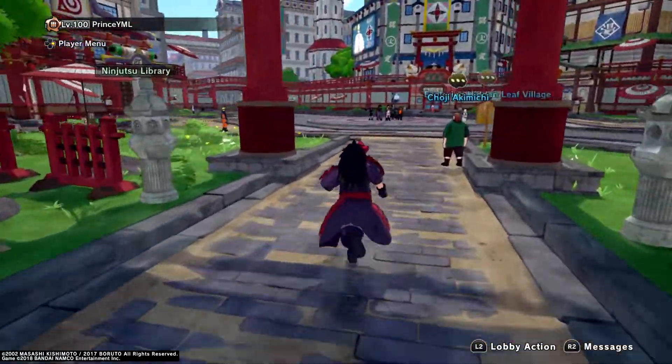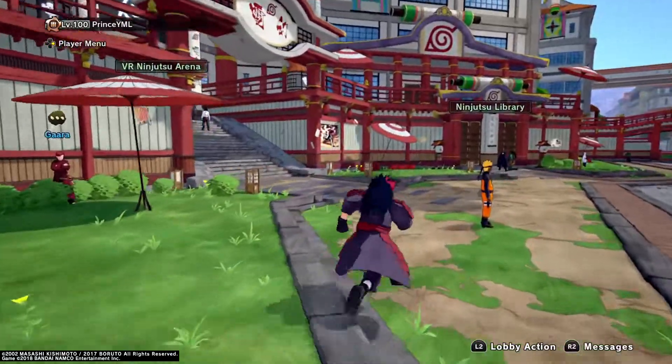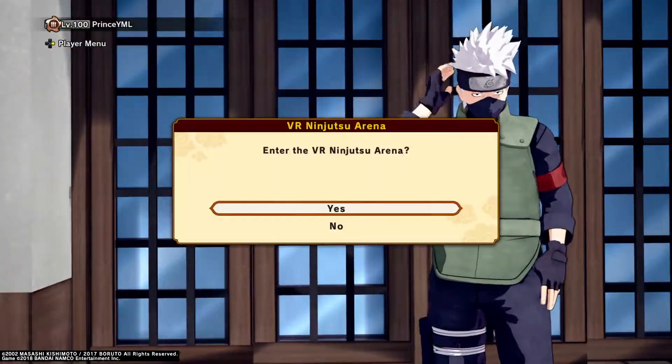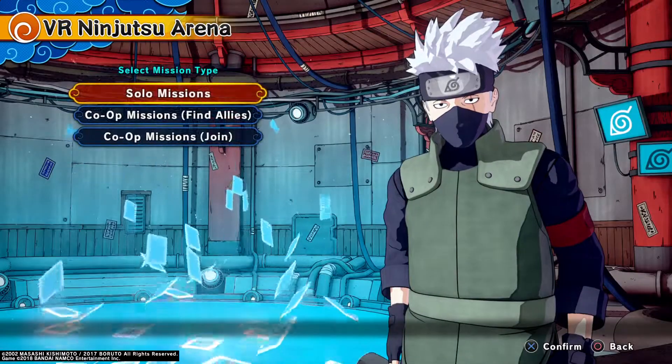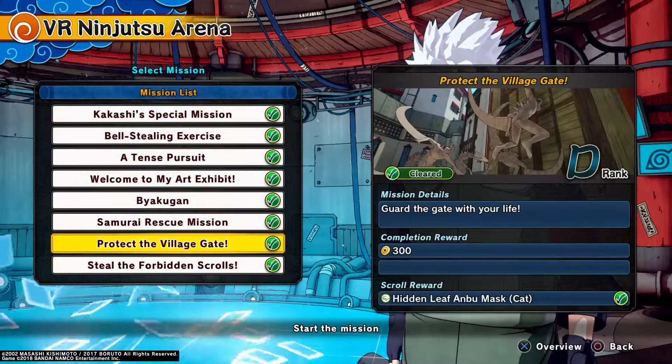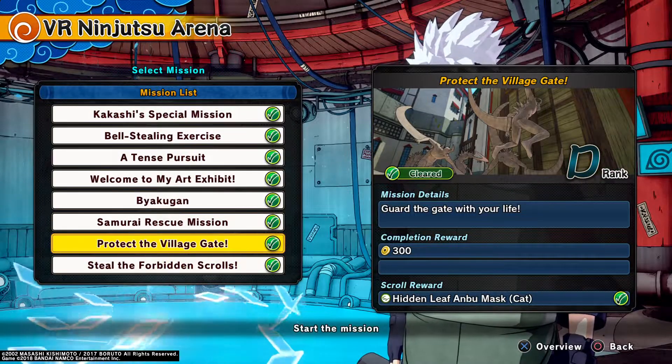First you're going to want to head over to Kakashi. Once you get here, just do a D-rank mission by yourself or with a friend or whatever.